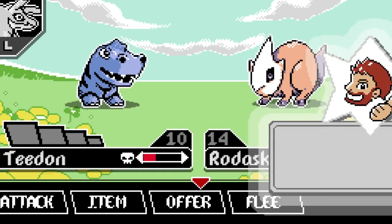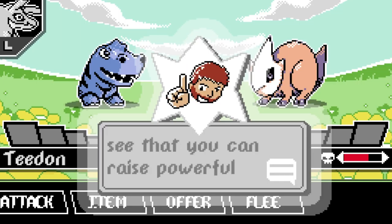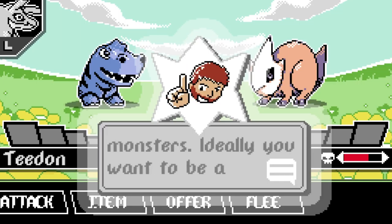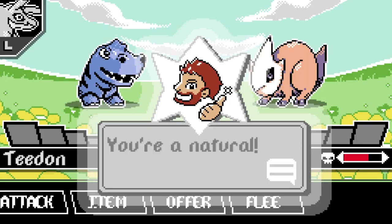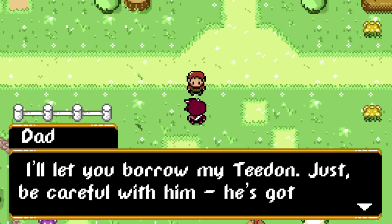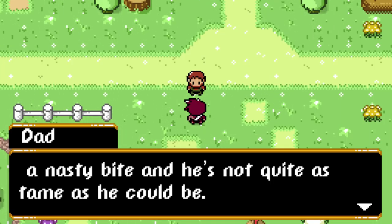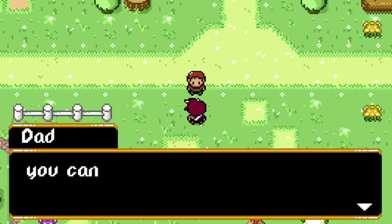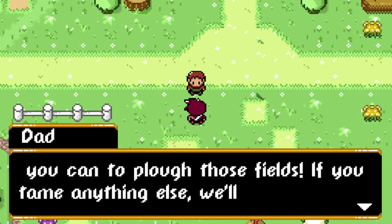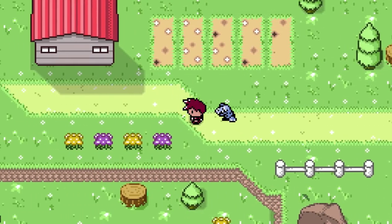He doesn't want to join me just yet. "Looks like this Rodask isn't very impressed by T-Dom. It's important that a monster can see that you can raise powerful monsters — ideally you want to be a few levels higher than them. Now that you've got a grasp for the basics, I've got a mission for you. You're a natural. Now that you've borrowed my T-Dom, just be careful with him — he's got a nasty bite and he's not quite as tame as he could be." Got T-Dom! Cool. "Go out to the road and find me the biggest, toughest Primogon you can to plow those fields." It follows us — that's sweet!